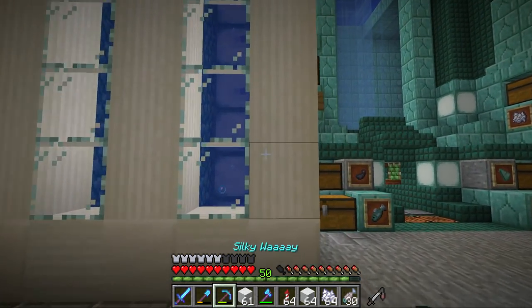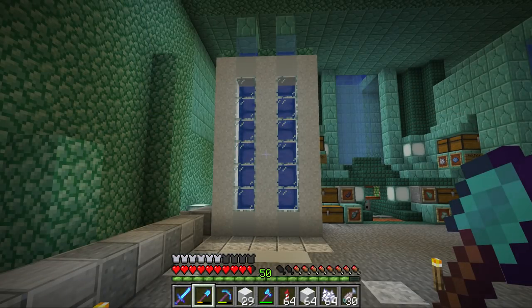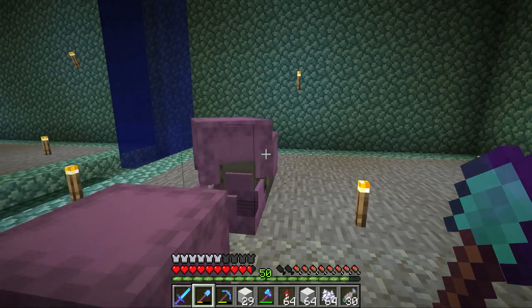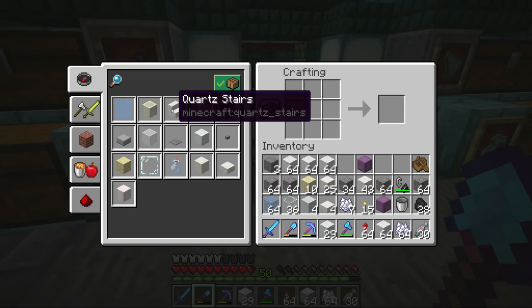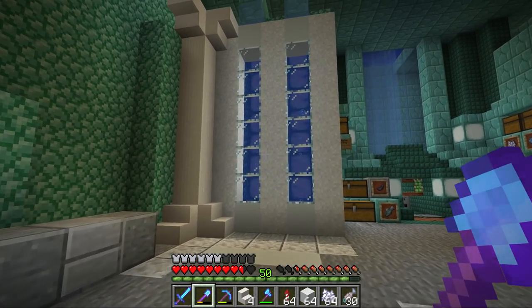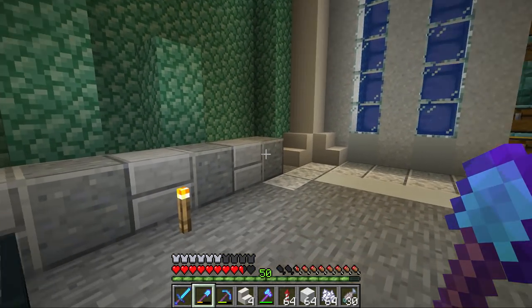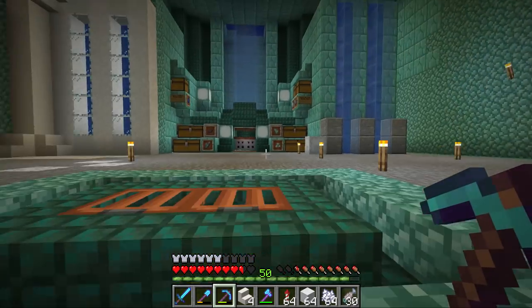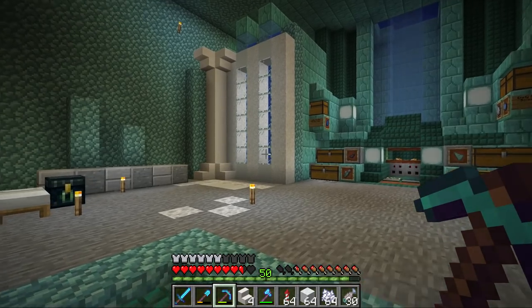We're gonna say hello to an old friend I promised it would be a while before I use again - the concrete powder. For me it's a much better block than hardened concrete. Look at that - it goes well with diorite too. I think I want to change out this quartz - in my opinion that is a hundred times better than the yellowish quartz. Using the quartz as a trim foreground to this white does look pretty okay.